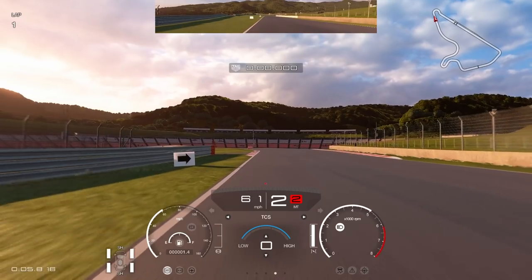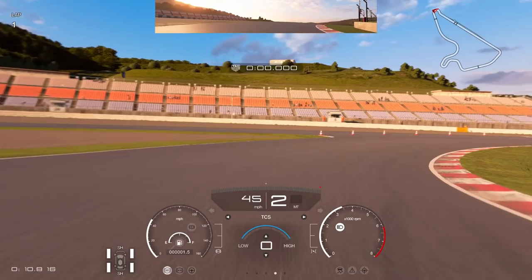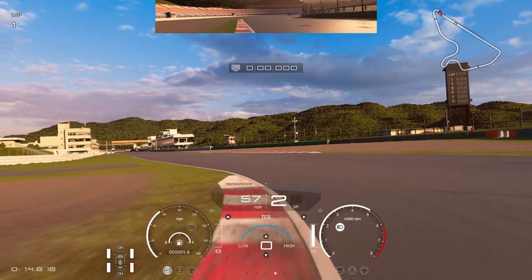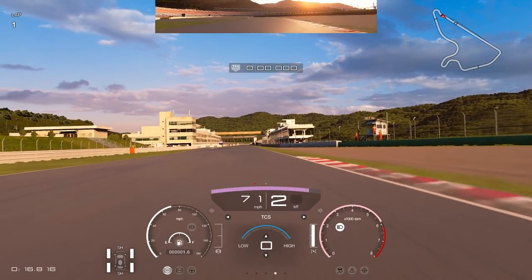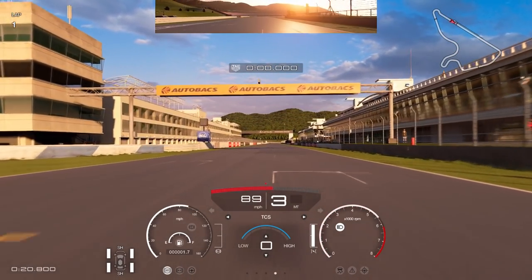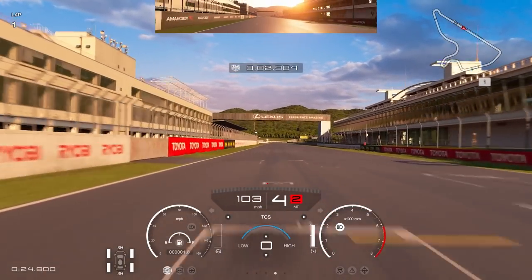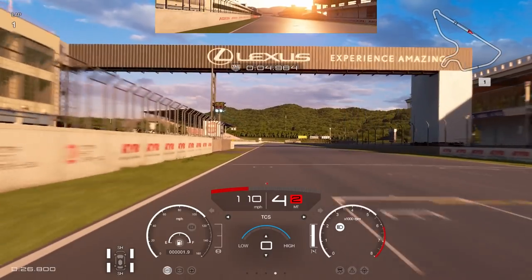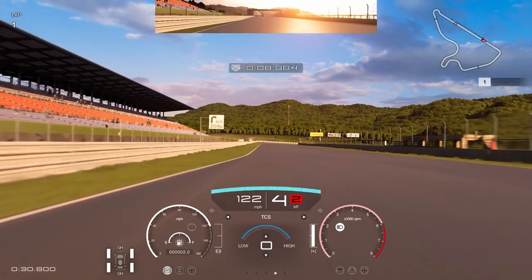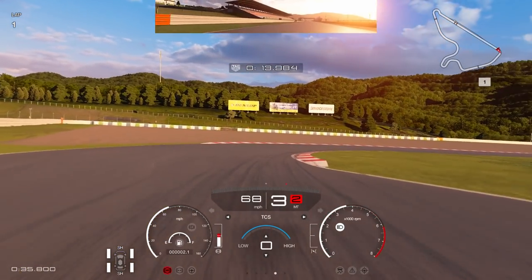For the Camaro we're taking it to Autopolis, the shorter version of the track — a layout that's never been used in daily racing even though we've had it for quite a few months. Initial impressions: I'm not the biggest fan of road cars in terms of enjoyment, but they replicate them really well visually. The cockpit view looks amazing as usual, but personally I prefer driving race cars.